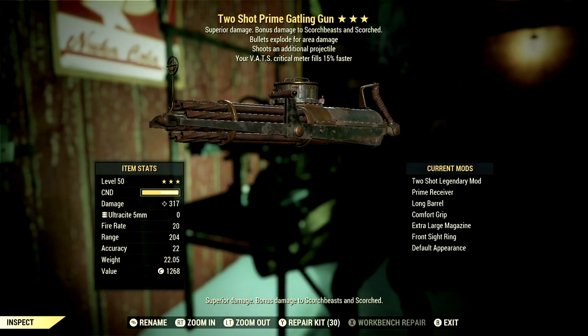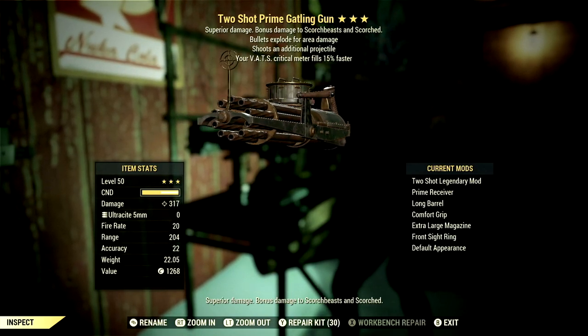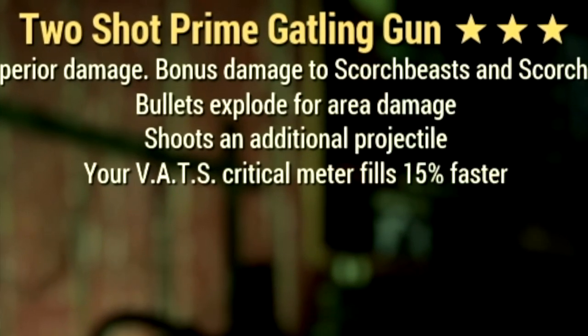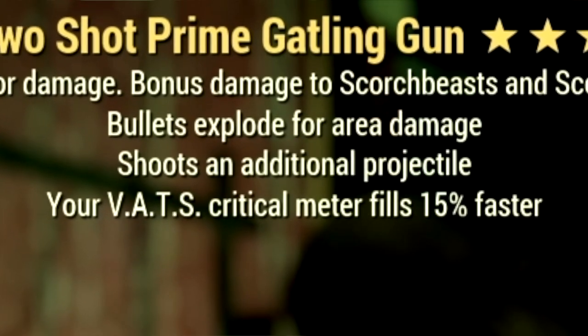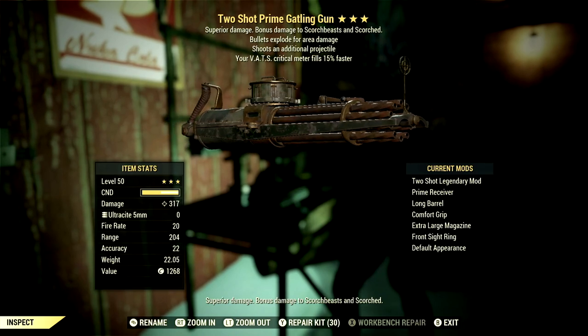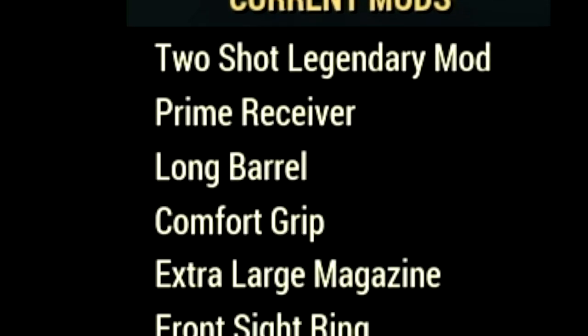This is my 3-star legendary Gatling Gun that we're using for the video. The main legendary effect is the two-shot effect, which shoots an additional projectile, has the bolts explode for area damage, and also has your VATs critical meter fill 15% faster. This weapon is absolutely insane for heavy gunner builds. The mods we're using are the Prime Receiver, Long Barrel, Comfort Grip, Extra Large Magazine, Front Sight Ring, and the default appearance.